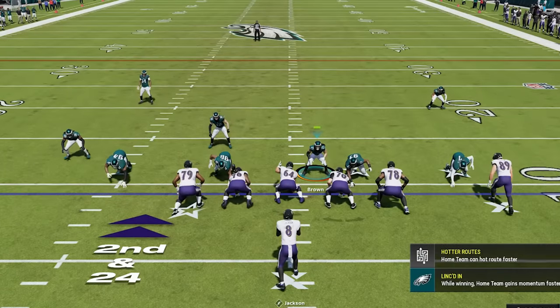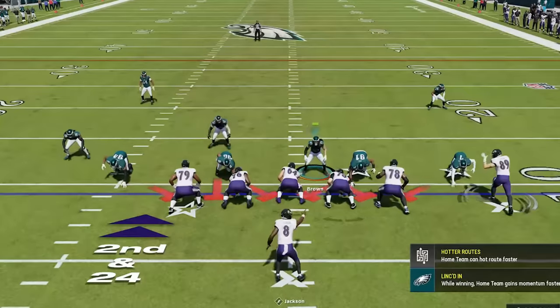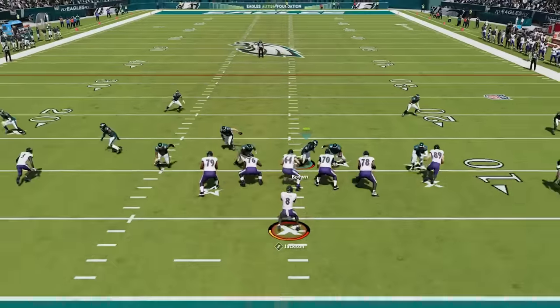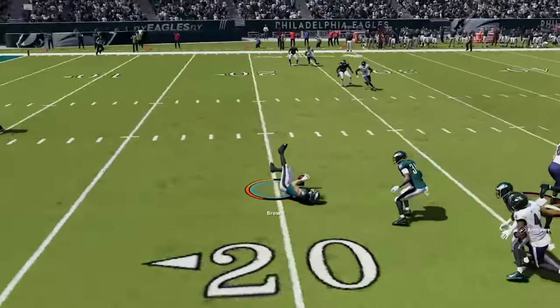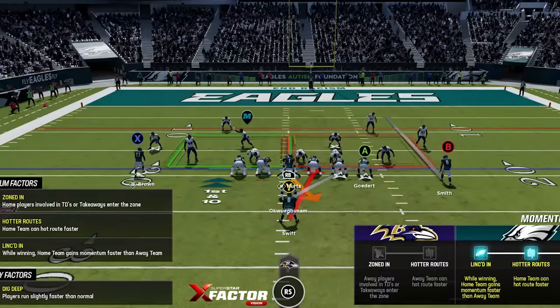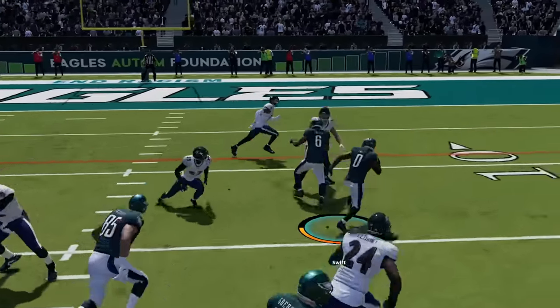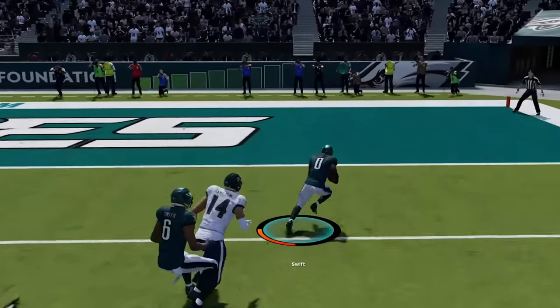All these blitzes are the same — all you have to do is cover the guard gap pre-snap before dropping back into coverage. Since he's been trying to force the ball to Mark Andrews, I know exactly where I'm dropping as we get another user lurk. We then switch to a brand new offense out of the Eye Form Close that I'm planning on bringing you guys very soon, as we bully his defense for an easy go-ahead score.